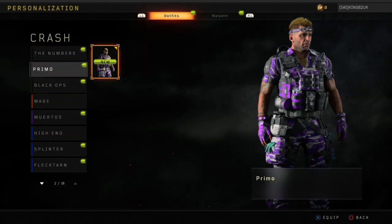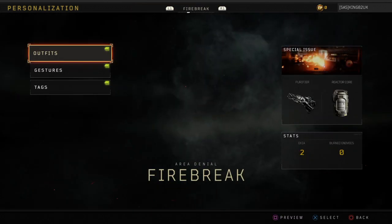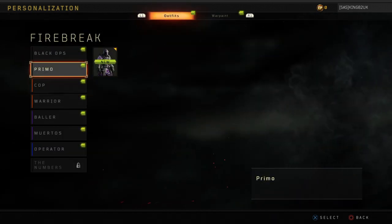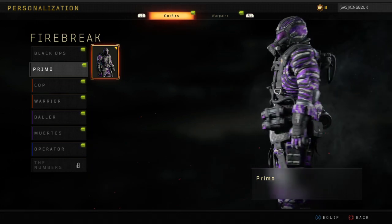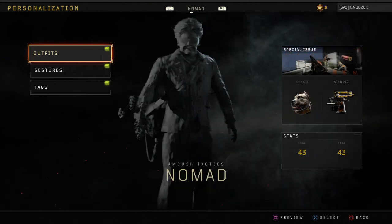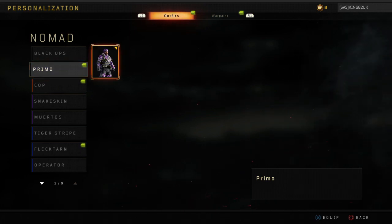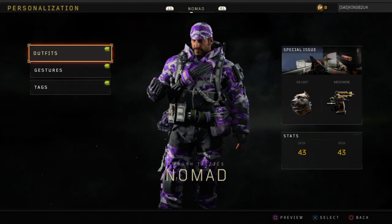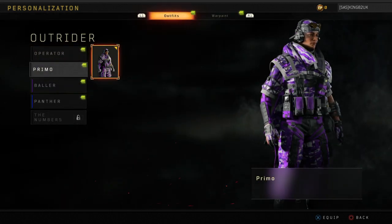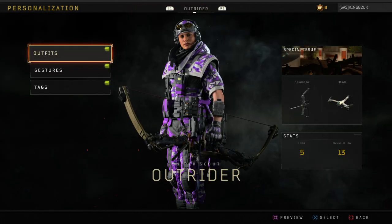Crash, Outfit, Primo. Same again. Team Purple. I do kind of like his outfit, but we'll see what it looks like anyway. Probably one of the better outfits. Let's go with it. It's purple. I can always change it back. Outrider outfit - at least we've got the new outfit for Outrider. I've only got Ballar, Panther and the Primo one. So I'll look at you, Primo.